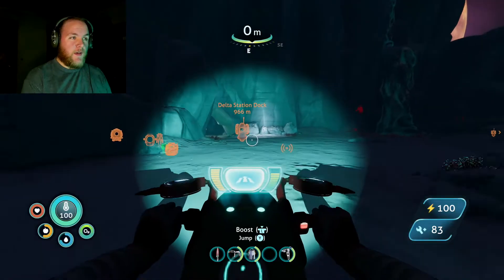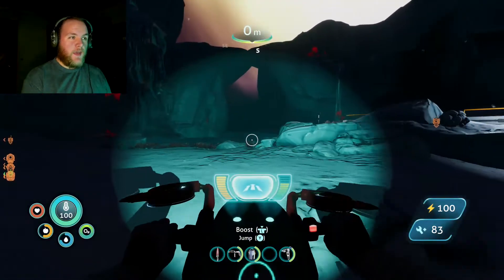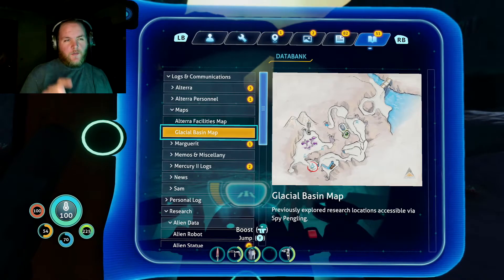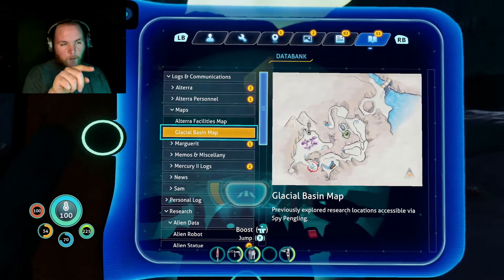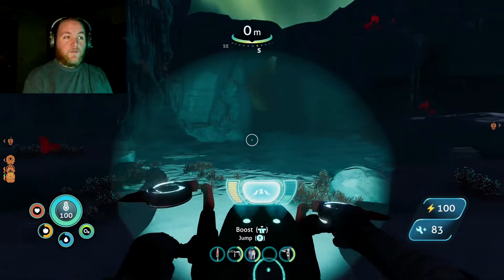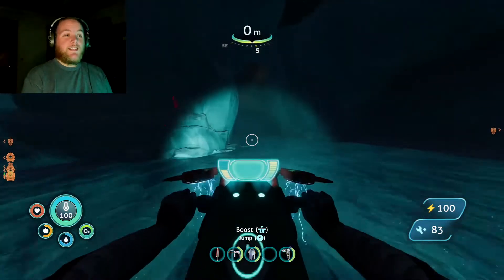Now that we've made it to Phi Base, we've got to follow this left-handed path, and we're going to follow Sam's notes. If we follow the left path and come around to that bottom left corner — the one that's got the circled feeling — that might be where we can find the antidote. Not sure, but we're going to at least attempt it.